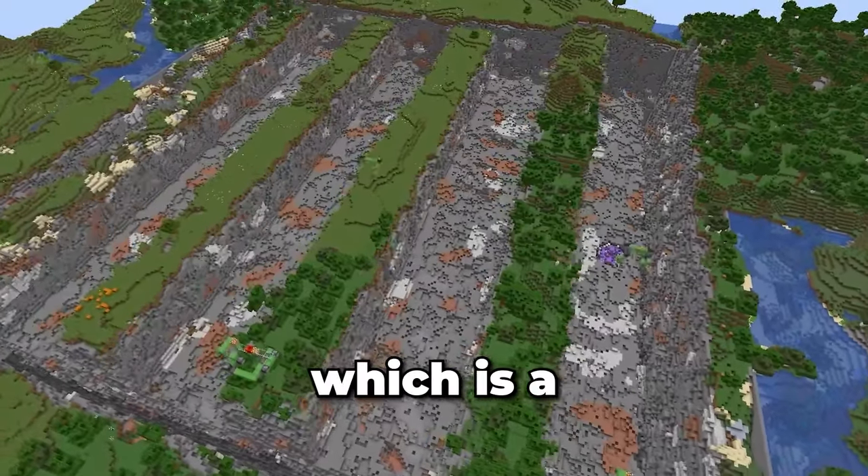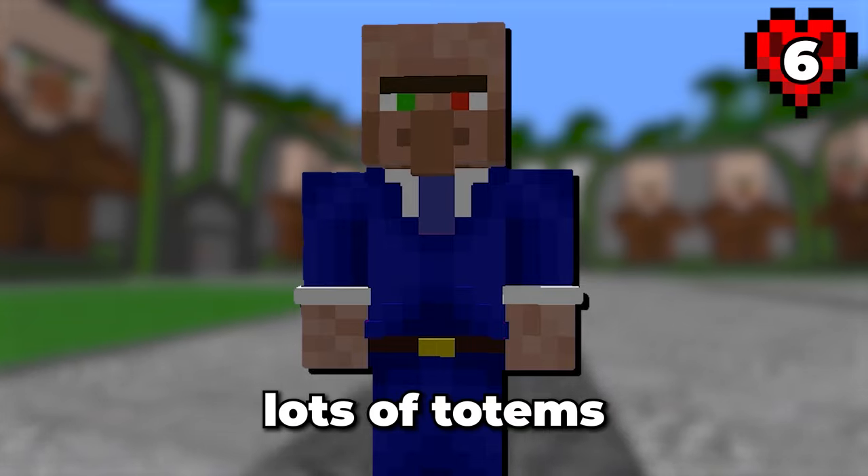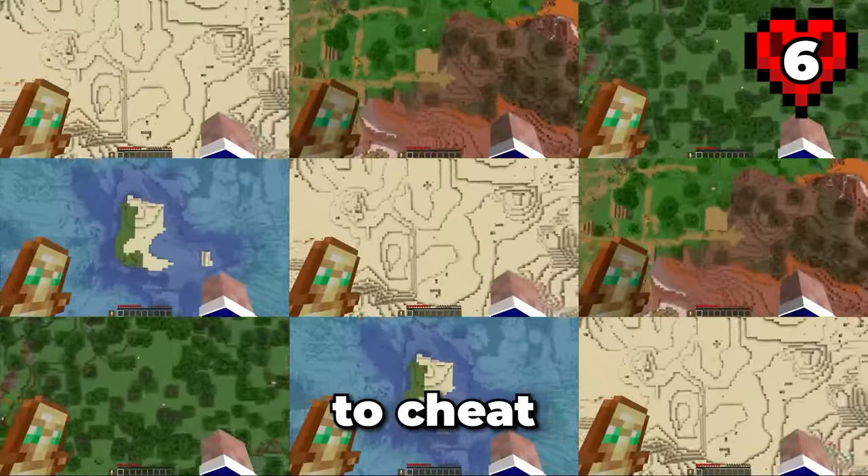Enjoy this video, which is a massive compilation of everything I've done in this world from days 1,000 to 2,000. I want to collect lots of totems in my hardcore world — thousands of them. These will allow me to cheat death forever.